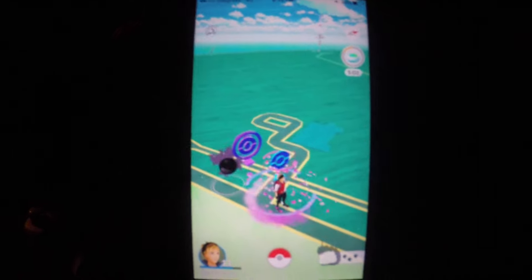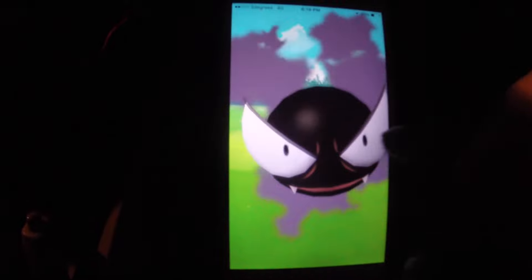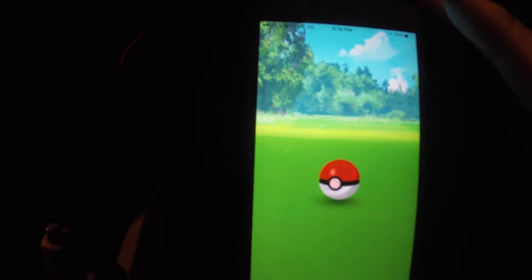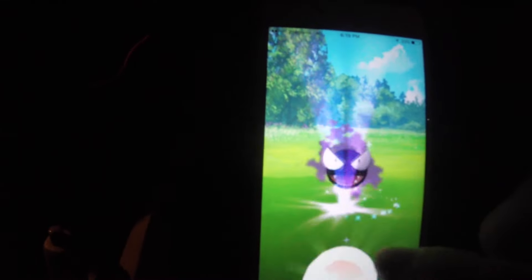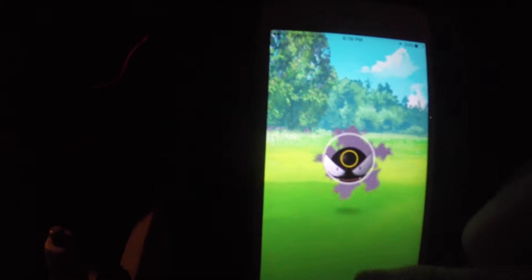Okay guys, we're still at this Pokestop waiting for the Onyx, but we found a Ghastly - the Ghastly just showed up out of nowhere, didn't even show up on my nearby. So we're going to catch him - we're going to give it a go and then we might use a Raspberry to try and get him a lot easier. One, two - I didn't think so, okay so we're going to use a Raspberry. Go - take that, yum yum yum. Shut up Ghastly! Go - that was pathetic. Why did that curve, that shouldn't have curved. That looked pretty good - one, no - he ran away!